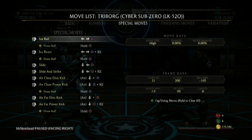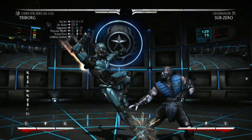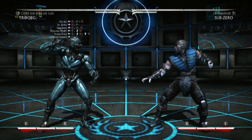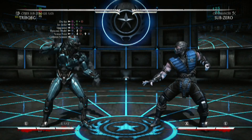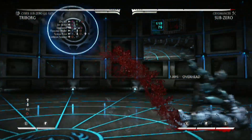Special moves: he has the ice wall, we looked at that. Ice beam, the slide. This dive kick is cool — and you know why it's cool? First of all, he has two distances he can go. And I saw this was leaked — that he has a brutality. This has to be one of the coolest special moves in the game. That is badass.